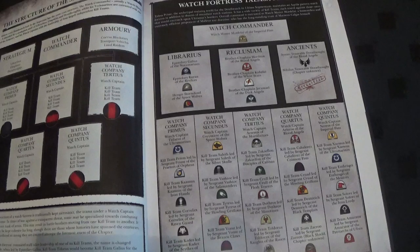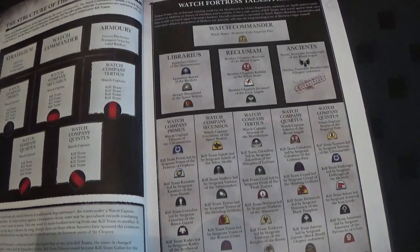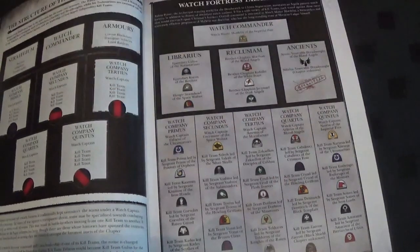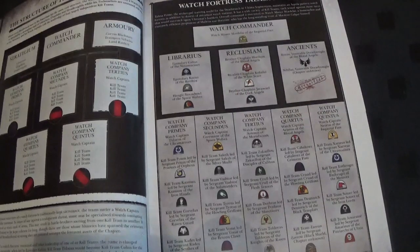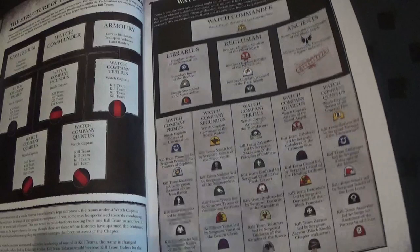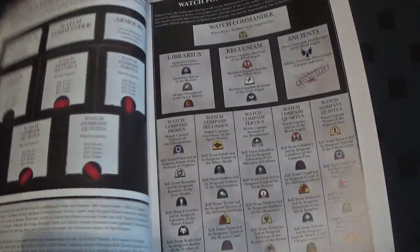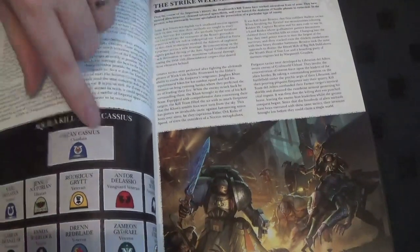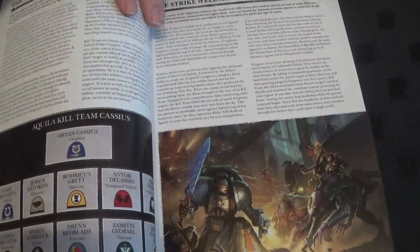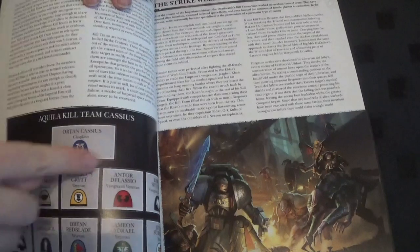And then we have the Watch Fortress of Tesla Prime. So there must be different Watch Fortresses, and this is just telling you the makeup and who's in it. Hell and Griffins — we've got classified Blood Angels. We've got the structures of kill teams; this is cool, I need to read all this. Oh, Cassius! And then the Overwatch team — they're all there, that's cool. Still need to paint them.